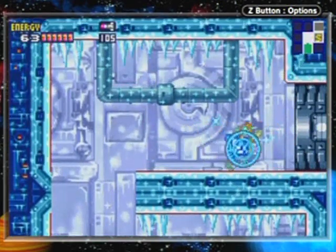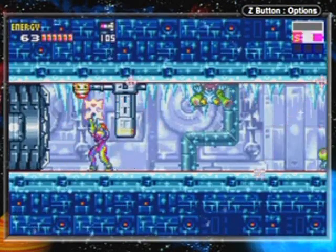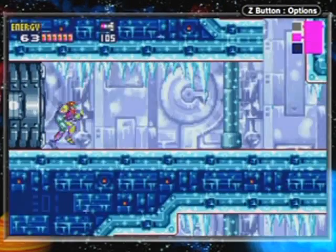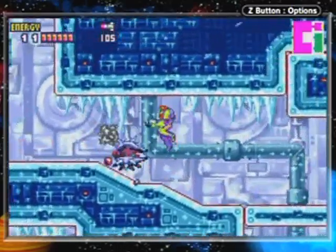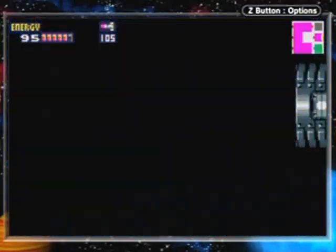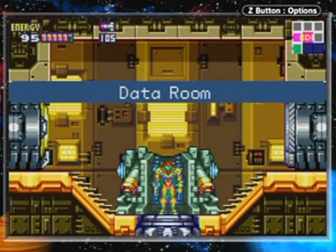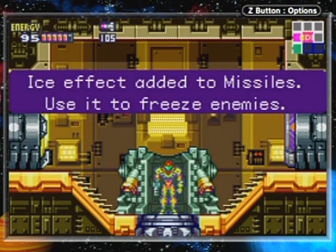There we go - now we can use a save room from this side. Remember I said this was the way back? Look at that, we're here already. So that means we're going the other way, which was up. I was just looking at my map at the upper right corner to see where that yellow door was. Yeah, this one - here we go, data room. It says missiles can be used to freeze enemies.